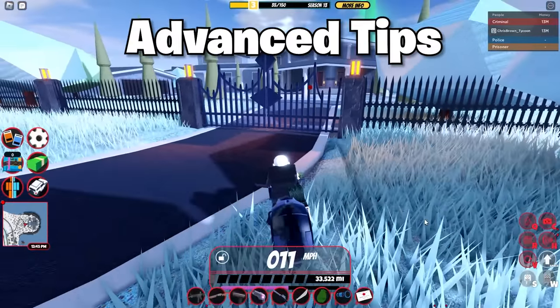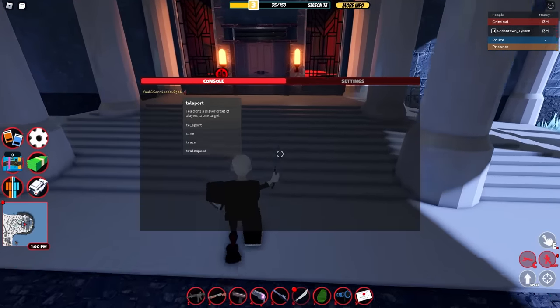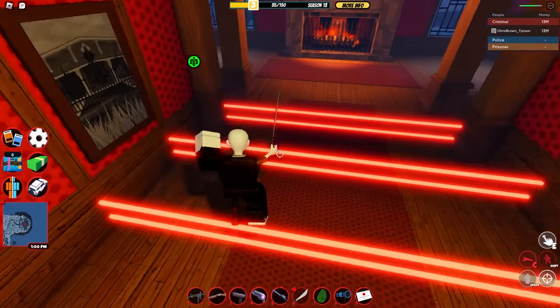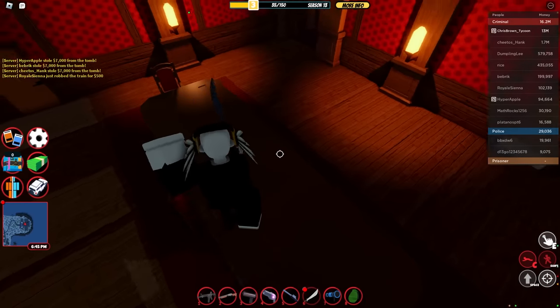Here are some advanced tips. Remember when I said VIP servers are harder? Well, maybe it's still worth doing — because turning rain on will allow the mansion to open much faster than normal. Just use the command 'rain on' and it will automatically turn to night in a private server. I just opened it at 1pm. With good timing, you can also just jump over the pressure plates.